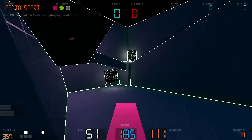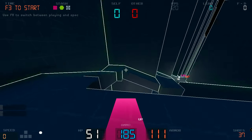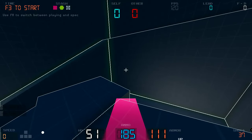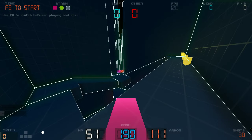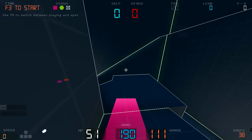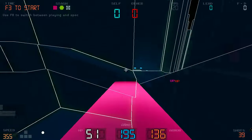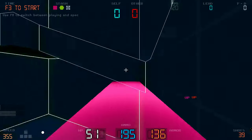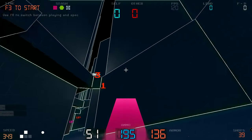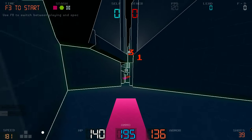This is the location save system for practicing whatever you want. At the moment it's Shift. If you press Shift and a number, like Shift+2, it will save your location at that time. If you hold Shift you can see your saved locations. You can save multiple spots — Shift+1, Shift+2, Shift+3 — and press the number to jump back to that location. It's not just position though, it also saves your velocity and camera direction, so you're at the same place going in the same direction at the same speed. You can see where they all are so you know which number is which.